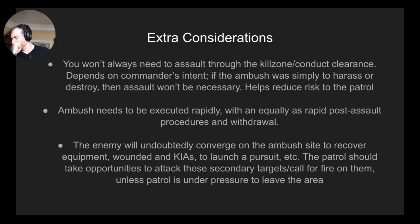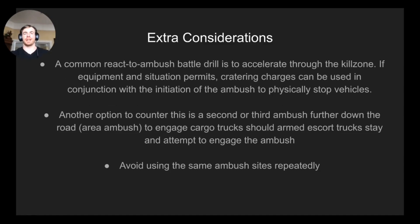You should also plan to potentially attack the enemy follow-up party with indirect fire or another ambush. A common react-to-ambush battle drill is to accelerate through the kill zone, so if the situation permits you can implement a cratering charge during initiation to physically stop the lead vehicle. Another option is setting up an area ambush — a second or third ambush further down the road. Often escort vehicles stay and fight while the actual convoy accelerates out of the kill zone; the second and third ambushes can mop up the rest. Area ambushes are very effective against convoys.